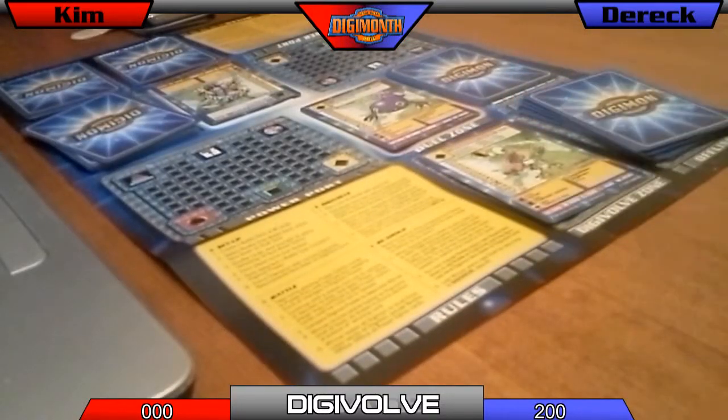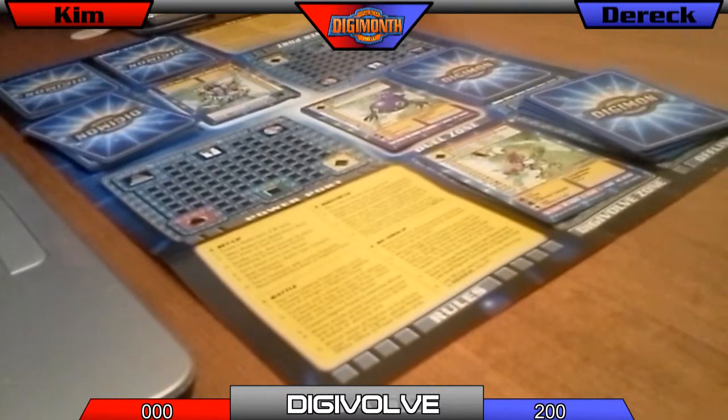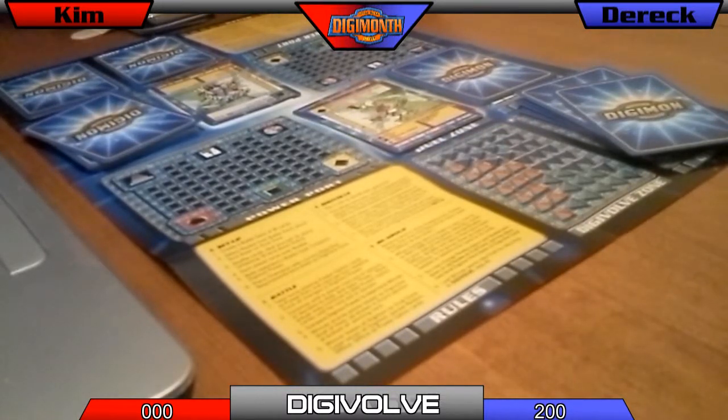So I'm revealing mine first: Otamomon to Gekomon, obviously — we're not even branching out here. I have to offline one card. Now I'm doing 390 and you're doing 150. You definitely want to digivolve, or if you have a power option card to change things.